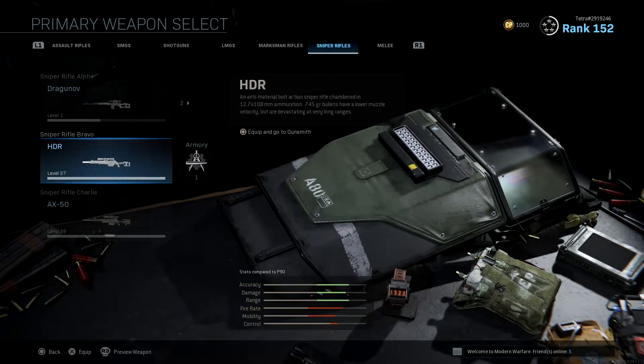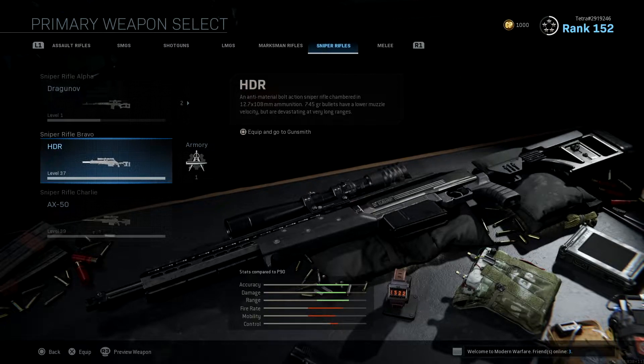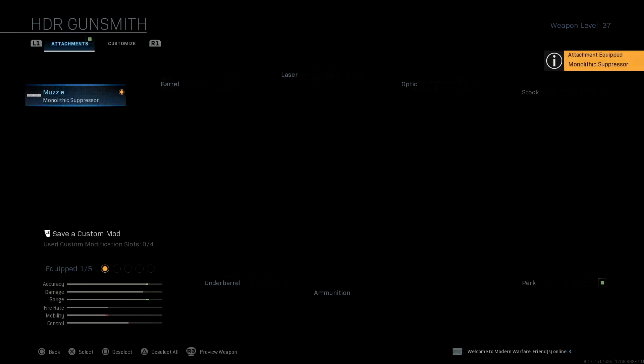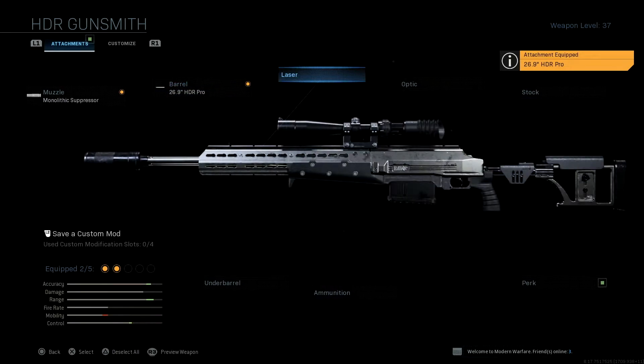The sniper rifle we are going to choose is the HDR. As previously mentioned, the HDR is tried and tested to be better than the AX50 in almost every way. For the muzzle we're going to use the Monolith Suppressor, which gives us massively increased damage range as well as sound suppression. For the barrel we'll be using the 26.9 HD Pro, which gives us increased damage range, increased bullet velocity, and recoil control — extremely useful on a sniper.